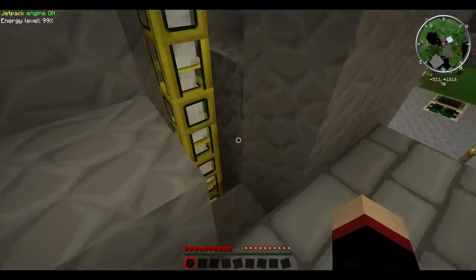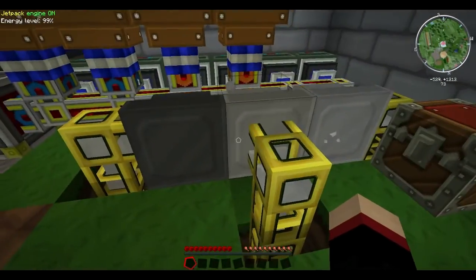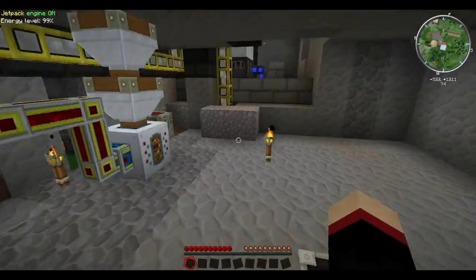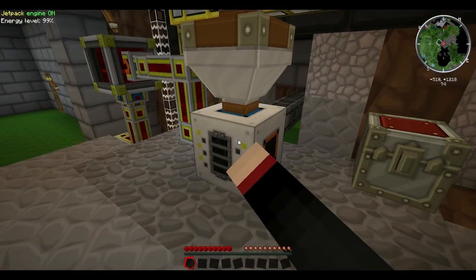Why do I have three? This one goes over here and it runs — I have two separate pipes going over to this guy. This pipe powers these guys; I don't know why I did it that way, I don't remember. Here's my magma crucible that I kept a supply of netherrack in.